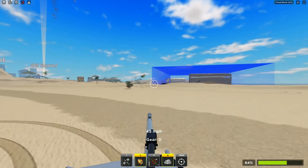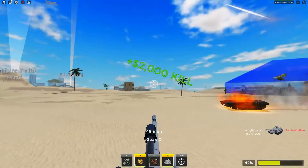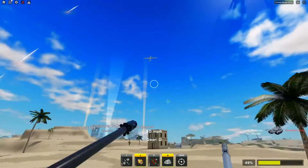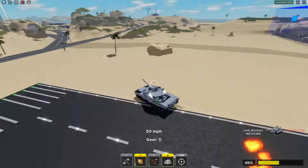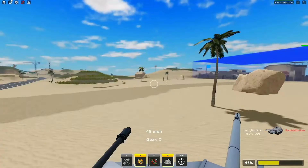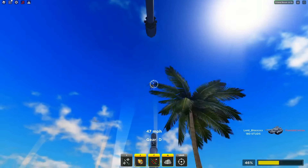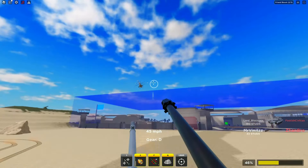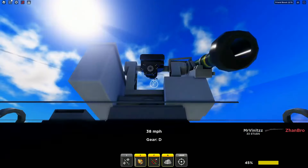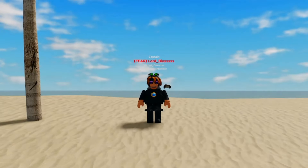I also believe this tank will feature a smoke screen to counter javelins and prevent lock-ons from planes. I don't think it will have a javelin lock-on launcher since the Abrams X already has one. I do believe this might be a game pass tank, and if the developers want to make it free-to-play, they would have to buff the Abrams X to keep things fair.